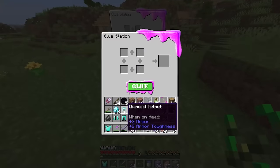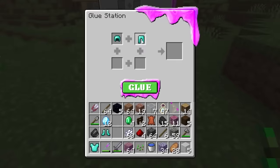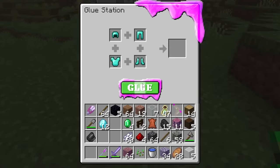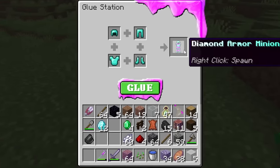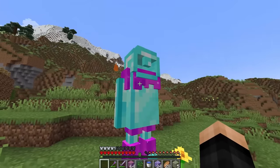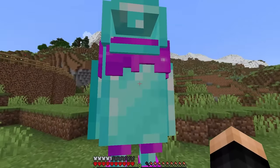Now for the most important part — our table is getting better but now we are gluing armor together. Without further ado, let's click the glue button in three, two, one — and there it is. Diamond armor minion! Right-click to spawn — let's place him right here. He's kind of terrifying, but he's glued together.